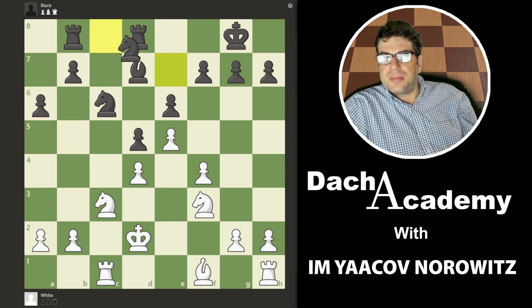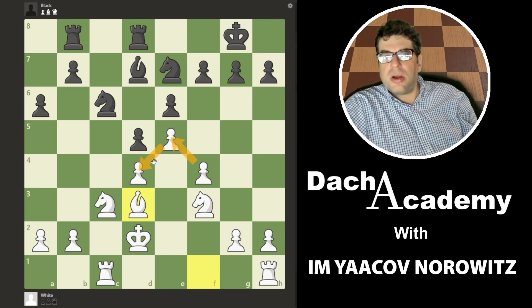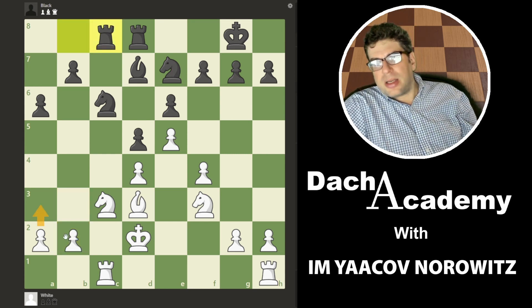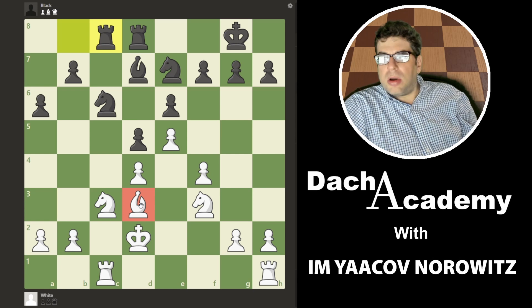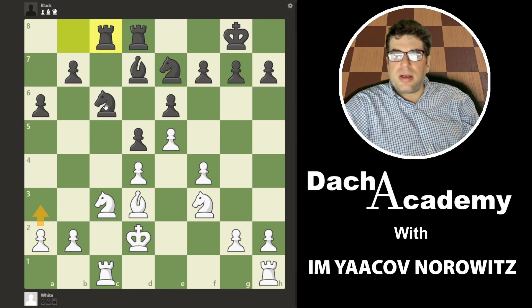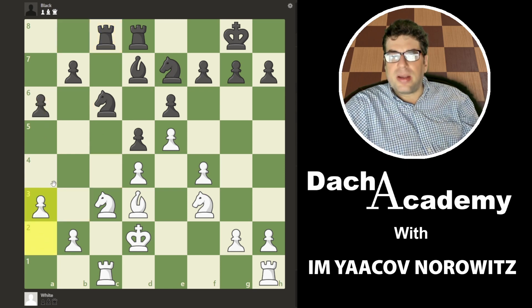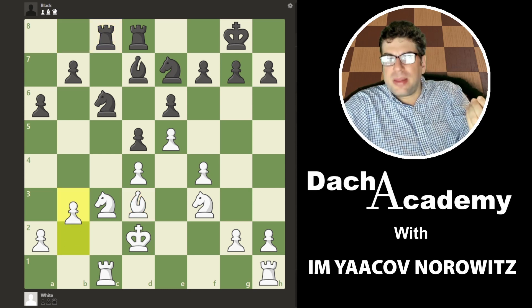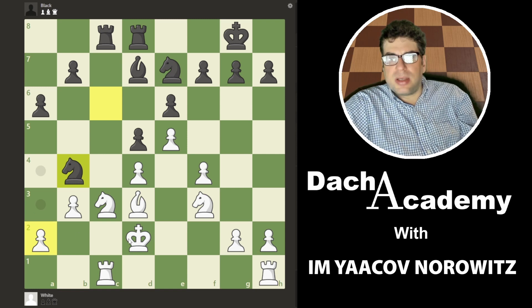Knight c3. Bishop d3 — good energy, good harmony. Pawns on dark, pieces on light. Rook c8. B3 — why b3? Little by little. What white really wants to do is play pawns here and here to get control of the dark squares. He has a light bishop, so he's going to try to make his pawns be mini bishops. If he plays here, then there are weaknesses and knight a5 is very annoying, getting into the light squares while building harmony. Be careful — don't rush. Sometimes you have light but you want to build a little bit more. B3 first.